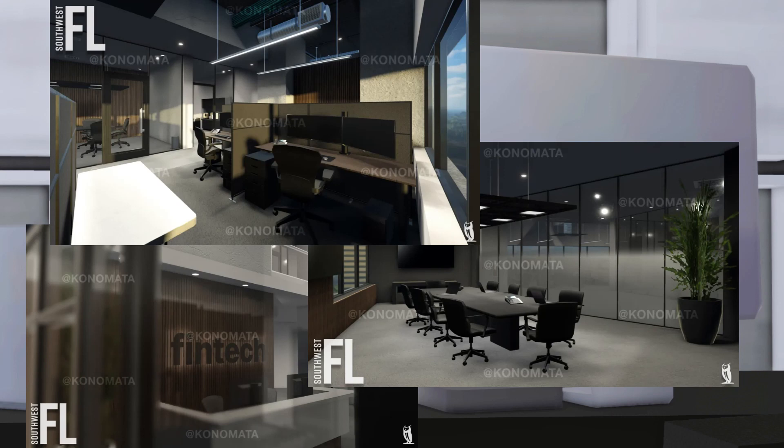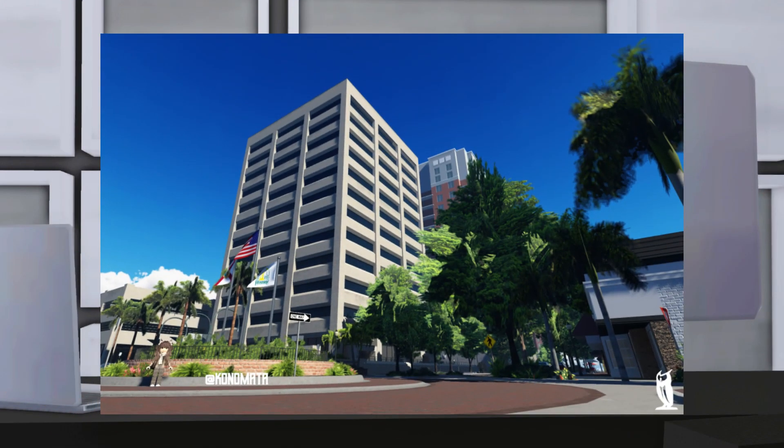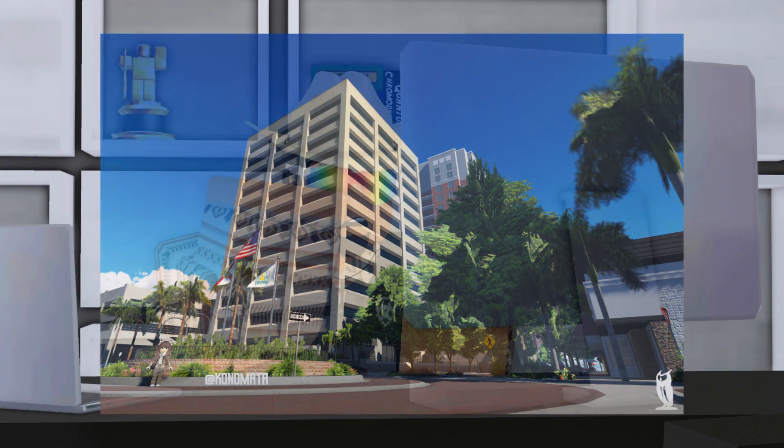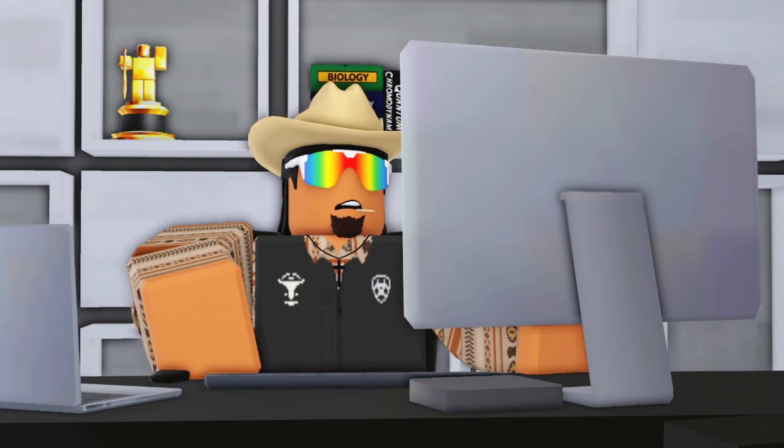Here we have the Fintech revamped interior and it looks really really nice. We've got the new front desk, a new meeting room — which really needed a revamp because the current one looks goofy — and some office spaces. I'm not 100% sure if this is the new Fintech building, but it kind of looks like it, mainly because you can see the car garage in the background. We'll just have to wait and see.